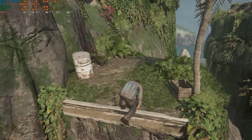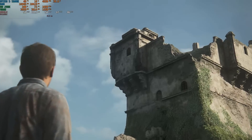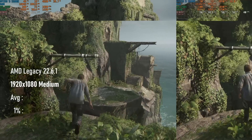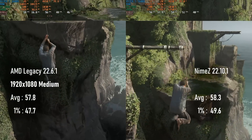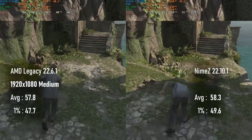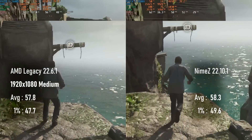Completing my Sony trilogy is Uncharted 4, a game I got for free with my Ryzen 5700X and which you'll probably see more of in my GPU reviews this year. At 1080p medium there is once more a margin of error difference between average FPS, both coming a frame or so short of the 60 FPS mark. 1% lows are closer to two frames apart, this time slightly in favour of Nimes.